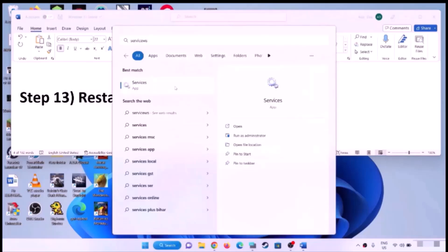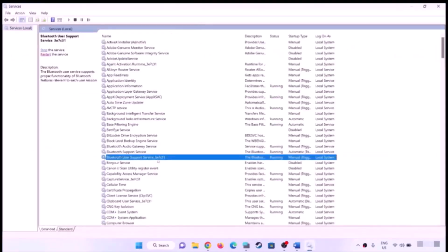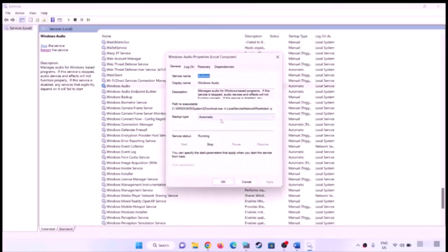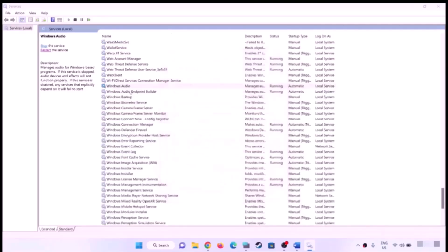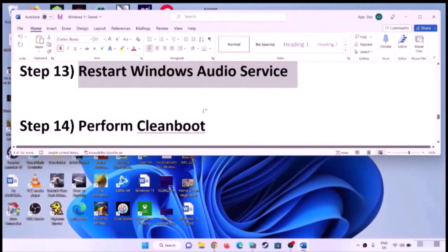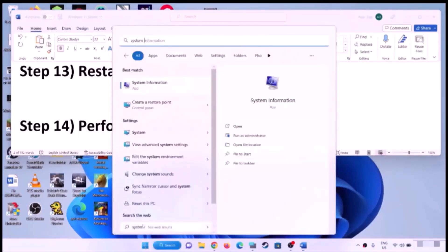Restart the Windows Audio service. Type 'services' in the Windows search box and open Services. Find Windows Audio, double-click it, make sure the startup type is set to Automatic, click Apply, and click Start if highlighted, then OK. Right-click Windows Audio and click Restart, then check the sound.